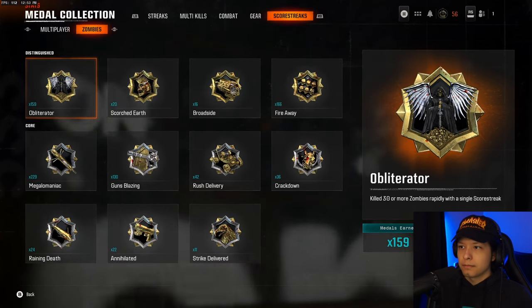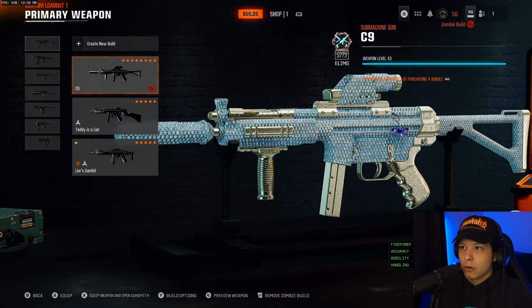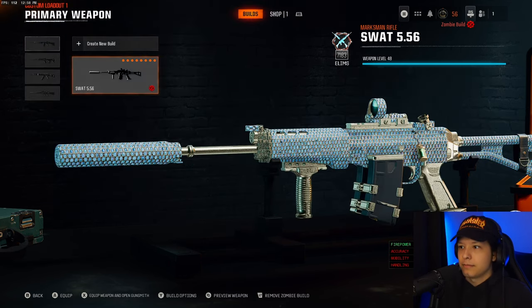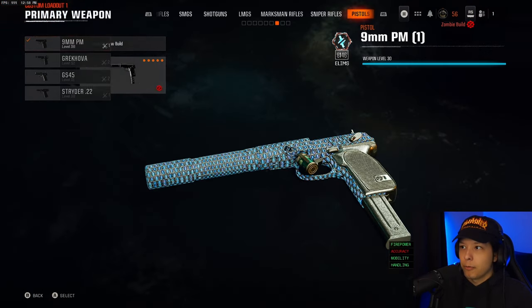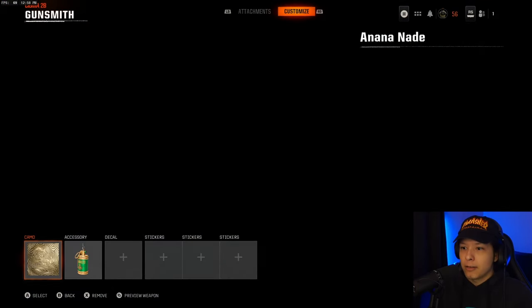Score streaks. Now let's take a quick look at our guns. As you can see, I have Opal assault rifles, Opal SMGs, Opal shotguns, Opal LMGs, Opal marksman rifles, Opal sniper rifles, and Opal pistols.